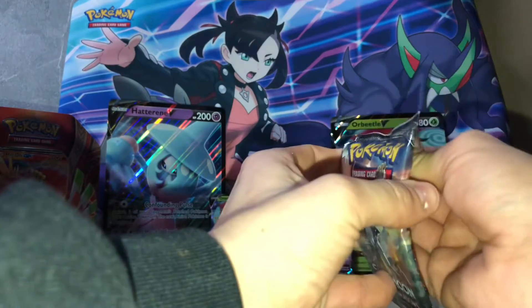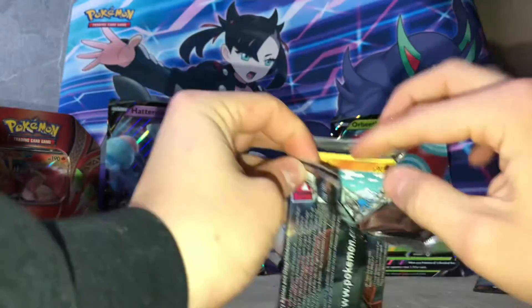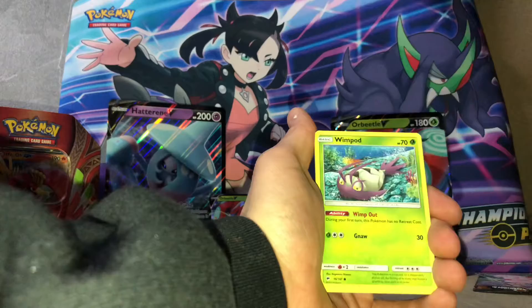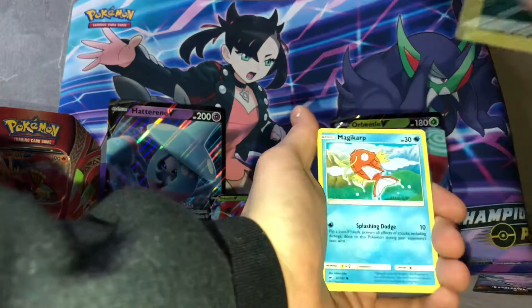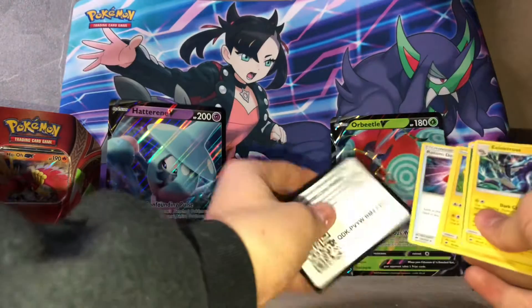We'll get into a Burning Shadows next. I have not pulled that Charizard out of this. Wimpod, Rattata, Magikarp, Bioloom — another code pack.